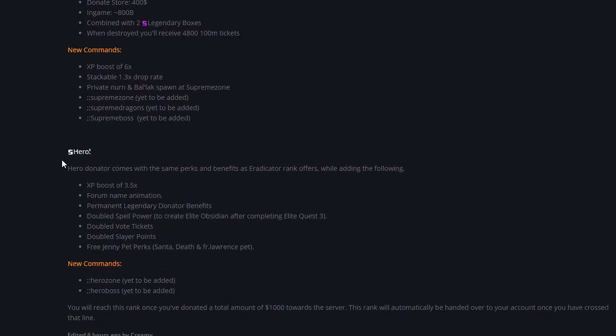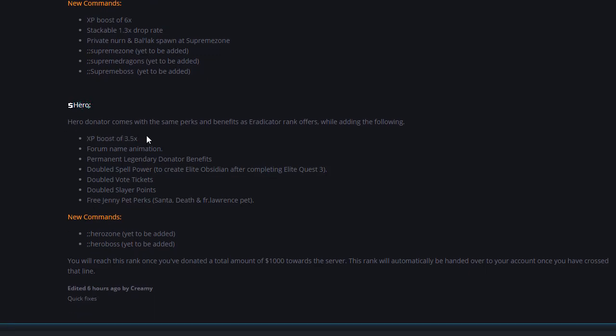There is a brand new rank not yet released but coming in the upcoming days — the Hero Donator rank. It will have a stable XP boost of 3.5 times, meaning it won't go away after a period of time unlike the other ranks. You also get a forum name animation, permanent Legendary Donator benefits, double spell power to create Elite Obsidian after completing the three quests, double vote tickets, double slayer points, and a free Jenny pet perk — either the Santa or Lawrence pet. New commands, the Hero Zone, and the Hero Boss will also be added.